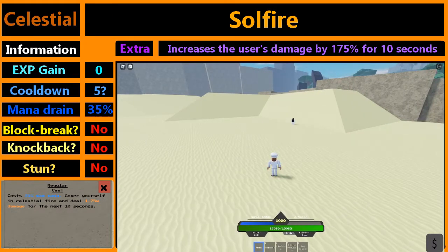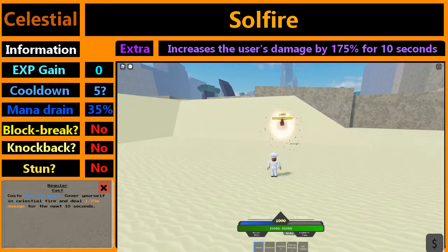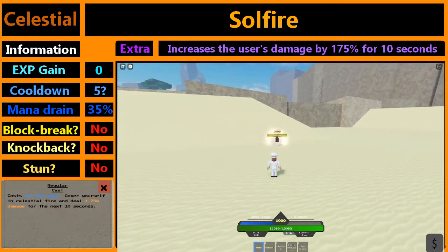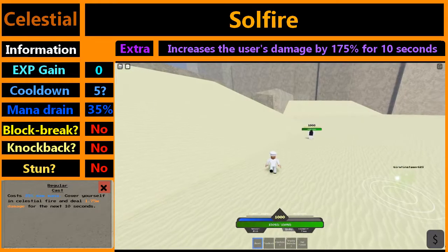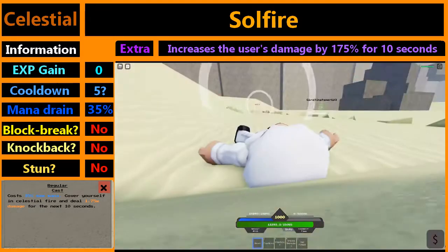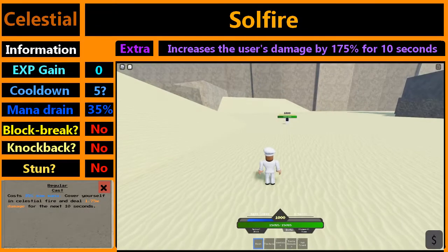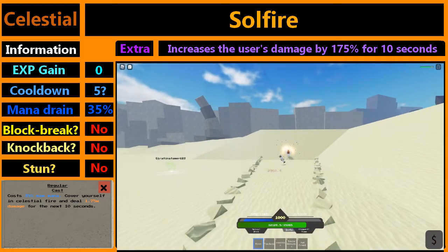The special ability of Celestial is the AoE move called Soulfire. It increases your damage by 175% for 10 seconds. It takes 35% of your maximum mana to use. This is the damage of a variant without Soulfire — it's around 1691. Now with Lightspeed variant using Soulfire, as you see the damage is 2960.